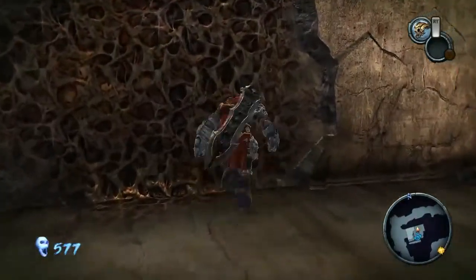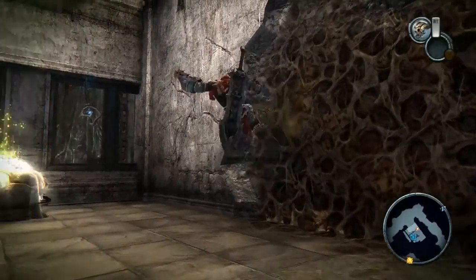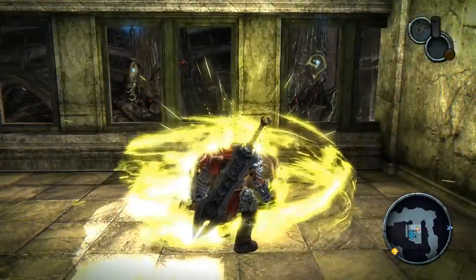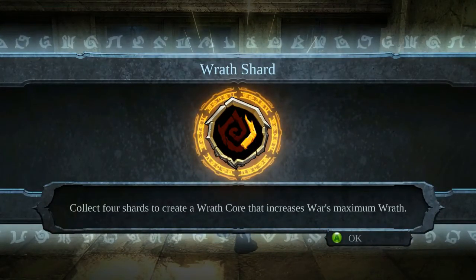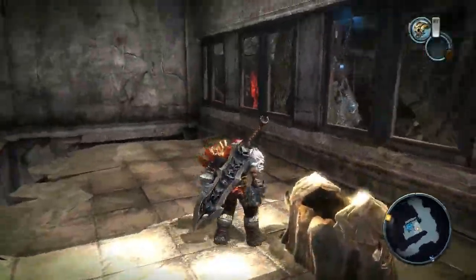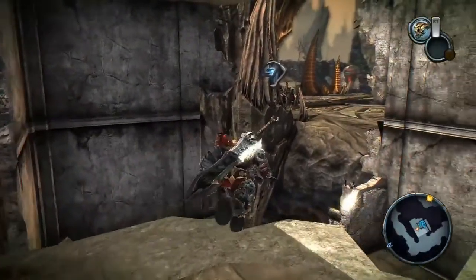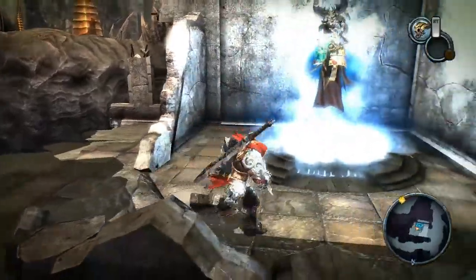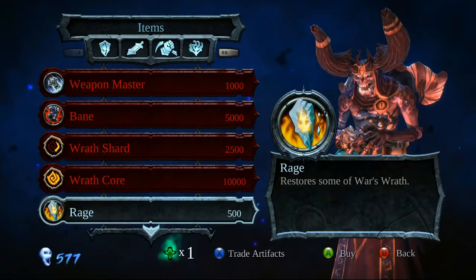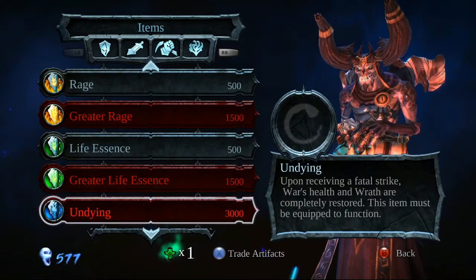This is a Valgrim spot. I decided not to go ahead with anything here. We collected a Wrath Shard. At this point I was just checking what items were available — I decided not to purchase anything because I just didn't see anything that was actually worth buying.